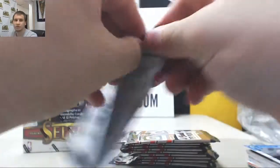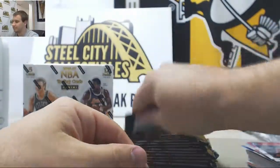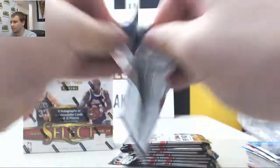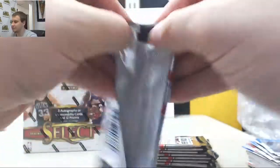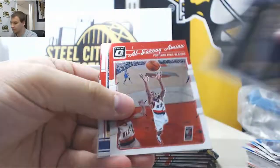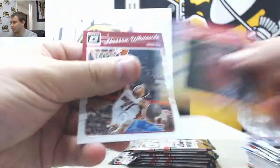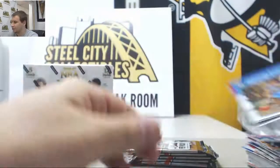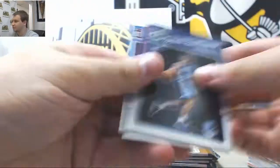Base and Rookies. Chris Paul Elite Series Prism. Wilt Chamberlain All-Stars card. Goran Dragic Dimes insert. Kyle Lowry. Bryce Johnson number to 199 rookie. Elite Series Pau Gasol. Tyreek Evans Prism and Base and Rookies.